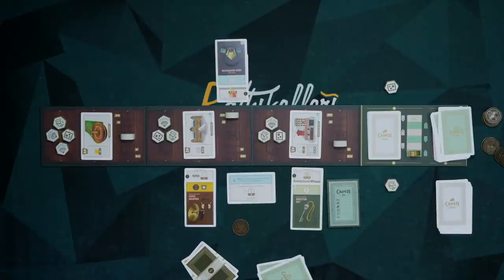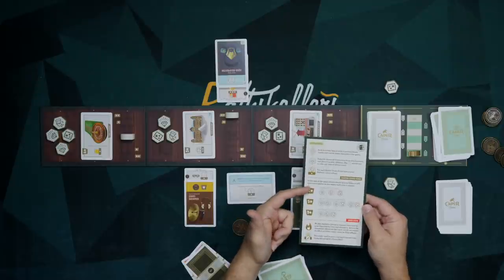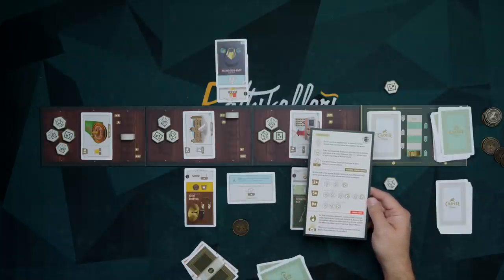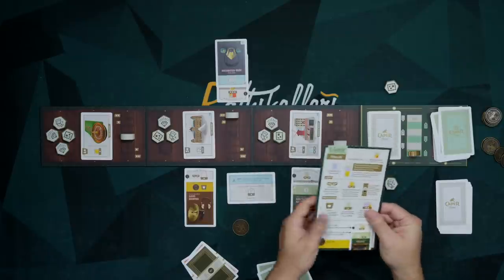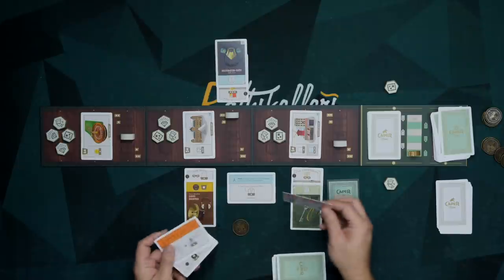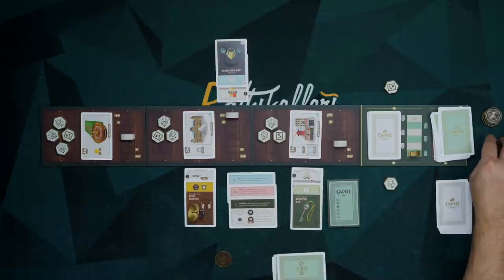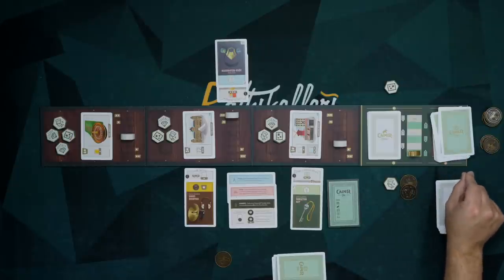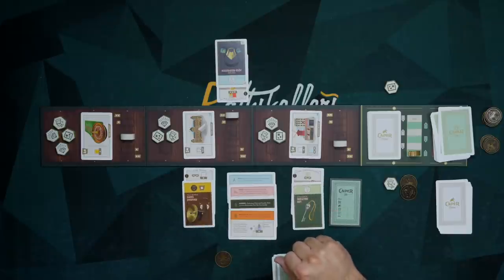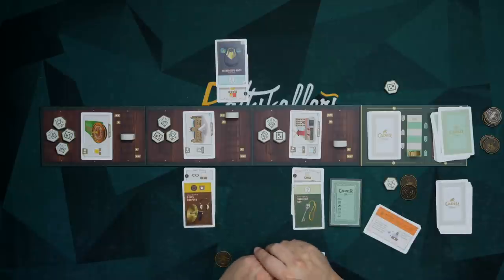The four cities each add a different flavor. They recommend starting with Paris, since it won't introduce any new symbols — it's basically just one point for everything you stole. The player aid explains the turn breakdown and scoring: one stolen item is worth two points, two different items score five, and a full set of all three different items scores nine. Rome, London, Barcelona, and Paris each change up the way the game plays out. That's generally the flow — play through all six rounds and you've got a winner.